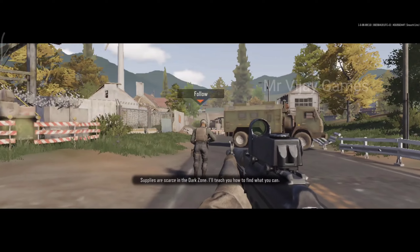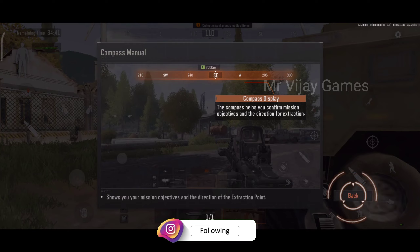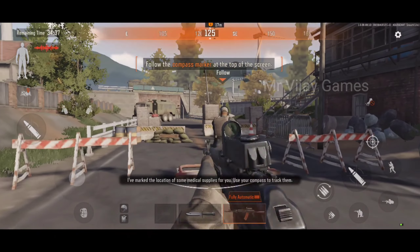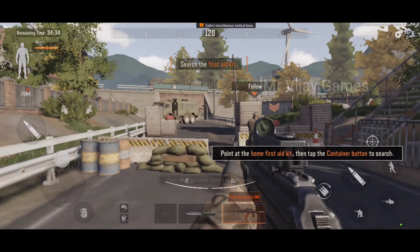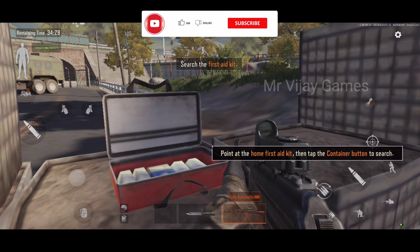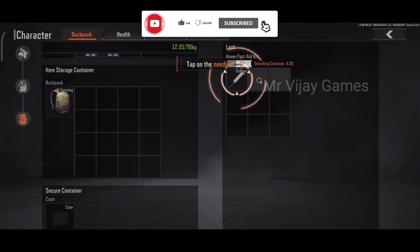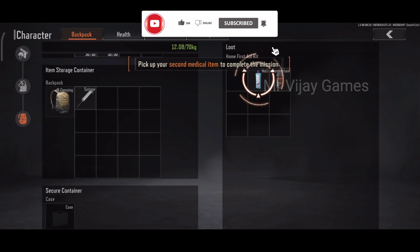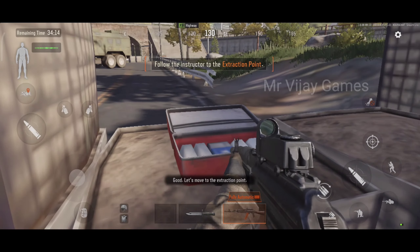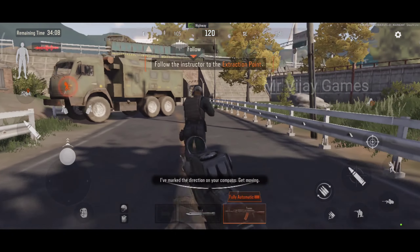Supplies are scarce in the dark zone. I'll teach you how to find what you can. I've marked the location of some medical supplies for you — use your compass to track them. There's the first aid kit. Open it and look inside. Good. Let's move to the extraction point. I've marked the direction on your compass. Get moving.